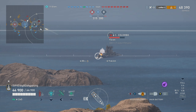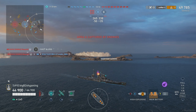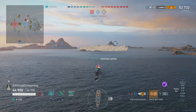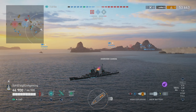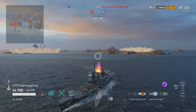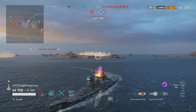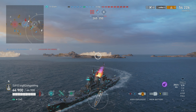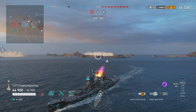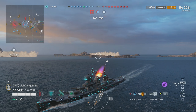Colombo can also smoke up, but our teammates pushing in to the left of Charlie cap are keeping him spotted when he shoots. With so many smokes around, things are going to stay unspotted. Since Colombo is just charging in, I decide to start moving away — the last thing I want is for him to charge through the Minotaur smoke and pop up on my forehead and delete me with his 16 380mm guns.